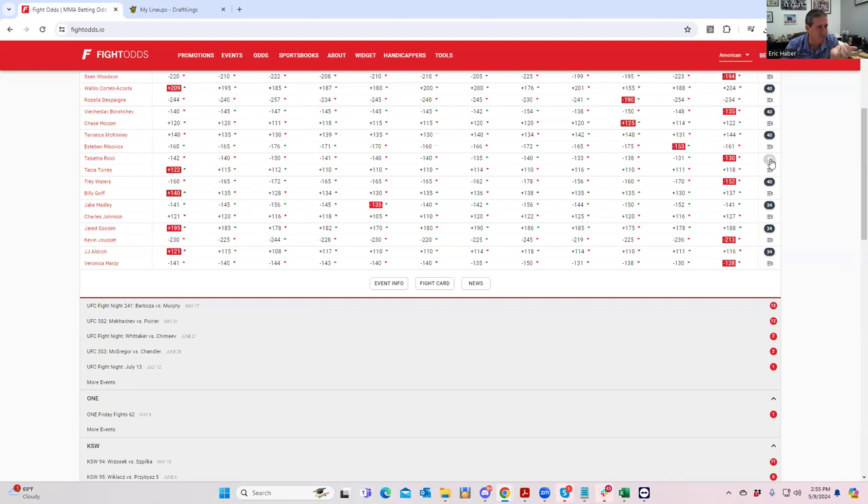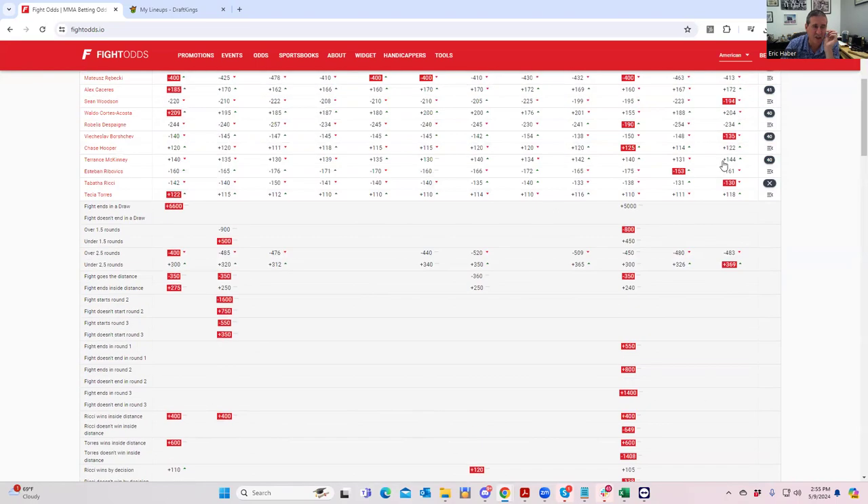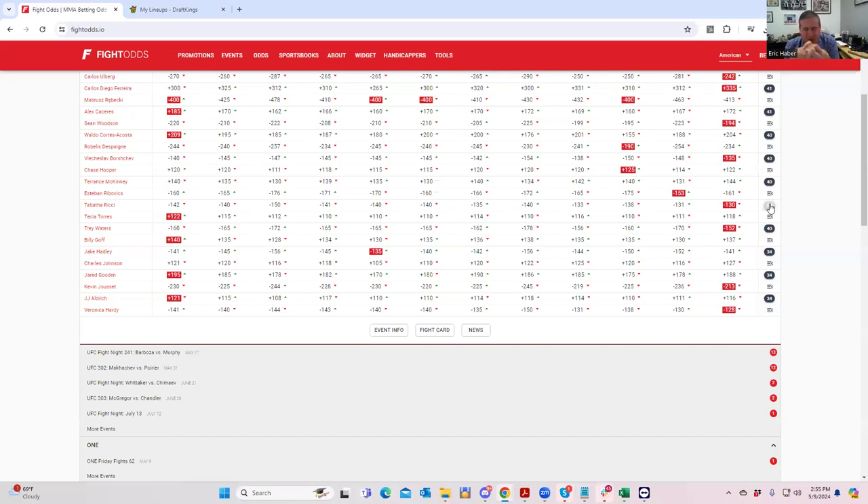The problem with her opponent Torres is there are just no good metrics for her — poor line value, poor inside-the-distance line, no takedown upside. The only thing I'd say is that because getting Ritchie into lineups makes them flow better, she's going to get more ownership than you might think, which means Torres might get a little more leverage than expected. When you get to 150-max and really start piling in, Torres is somebody you might want to include as a sneaky play. But I do think Ritchie is very solid.